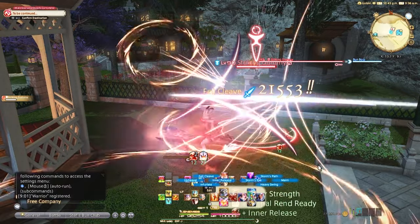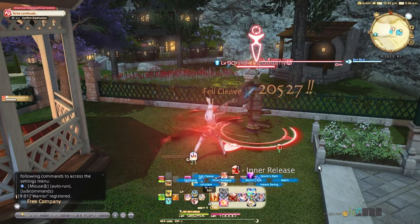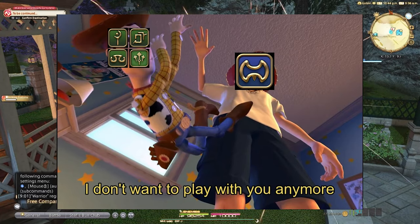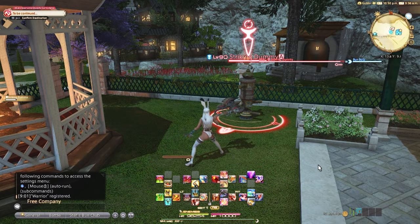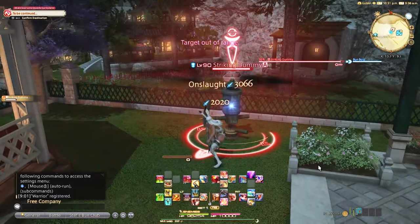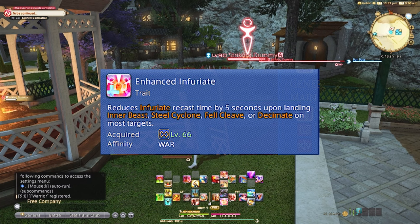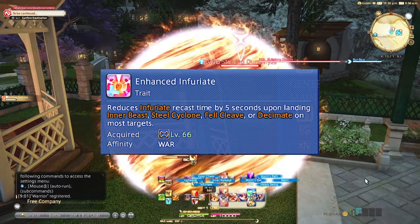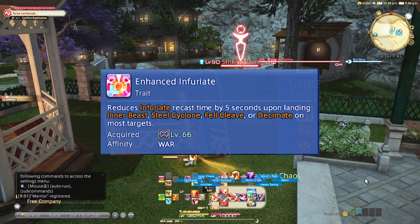At level 54, you get the infamous Felcleave, the ability upgrade from Inner Beast — basically what Warrior is famous for in FFXIV, along with being a godly self-healer. At levels 62 and 64, you get Onslaught and Upheaval respectively, which are OGCDs to throw into your rotation for more damage. At level 66, you get the important trait Enhanced Infuriate: when you use Felcleave, Decimate, Steel Cyclone, or Inner Beast, it lowers the Infuriate timer by 5 seconds — allowing several Felcleaves in a row if planned correctly for the level 90 opener.